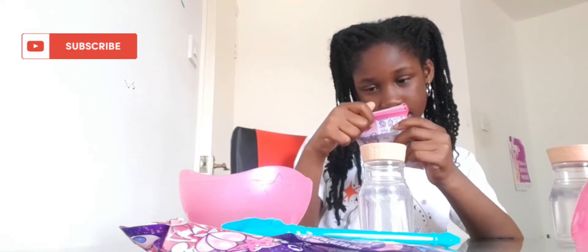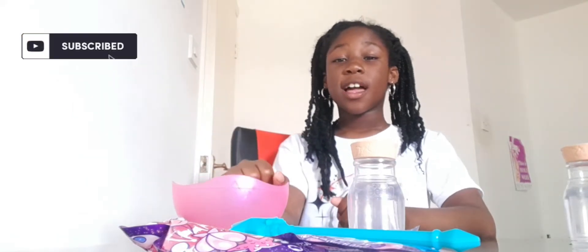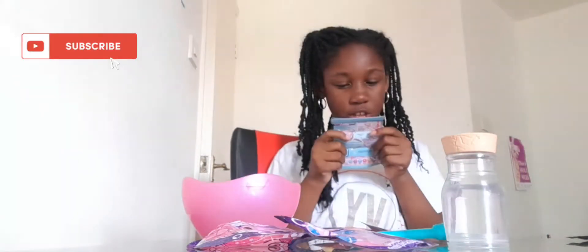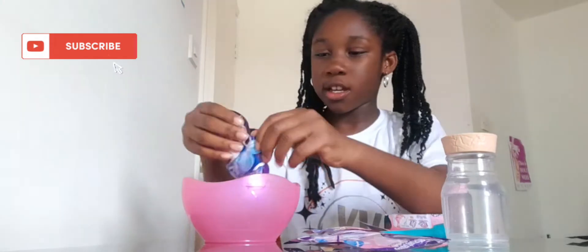That's all we need for this one. Let's get started — we have our bowl. Guys, please help me because this is my first time and I'm so excited. I suppose you open it from the bottom, not from the top. We have our magical wand, and the activator seems to be liquid. Let's get started — it says to first put in the liquid glitter.